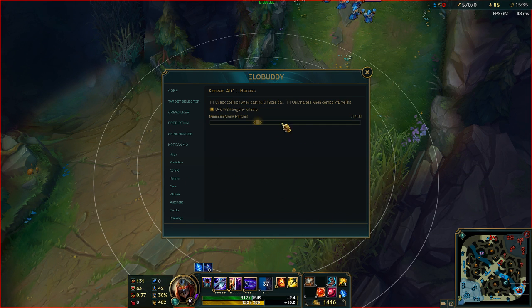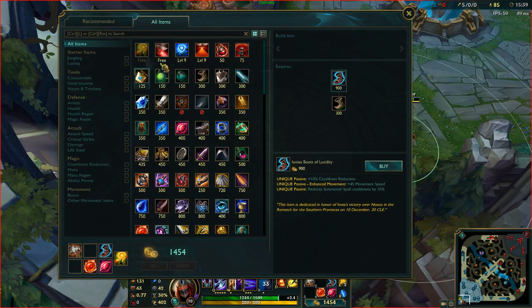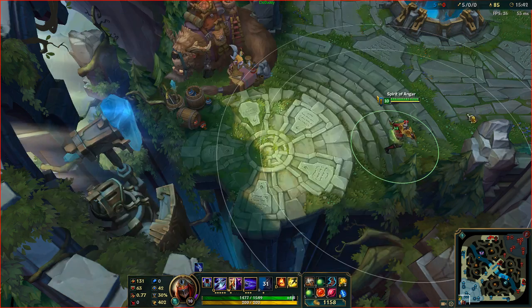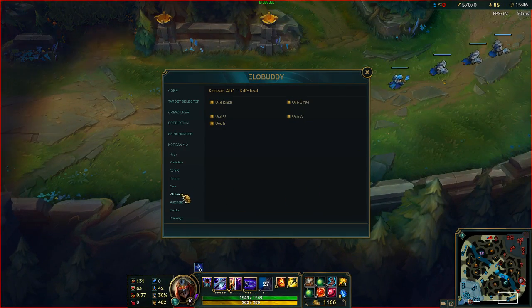For harass, you can change this — this isn't mana, this is just your energy percentage. You can have Killsteal on, automatically use Ignite, Smite, any of that.